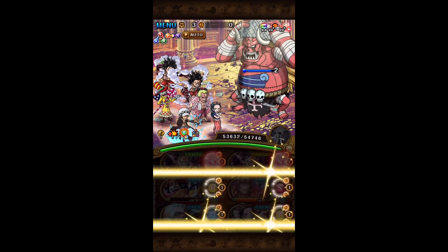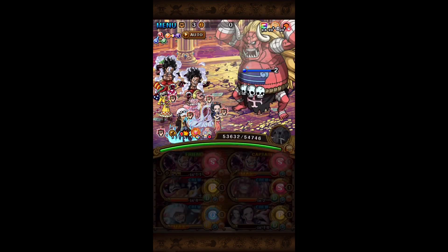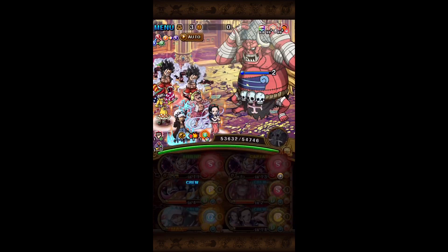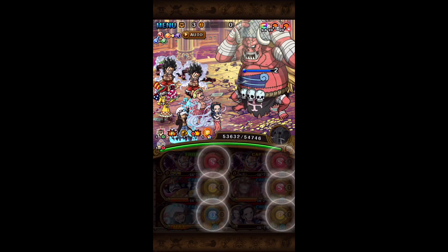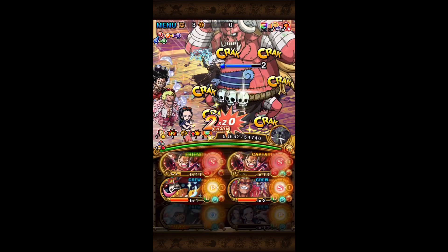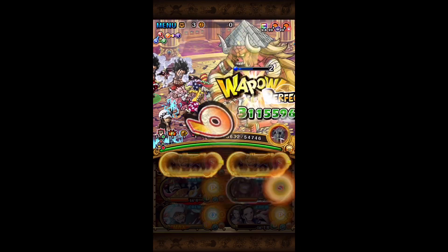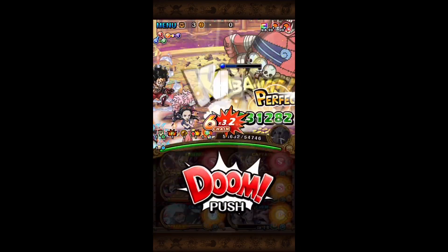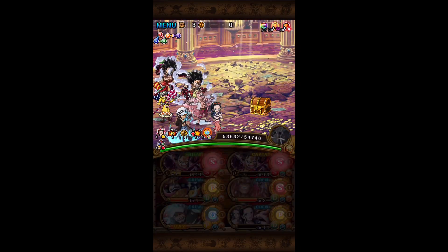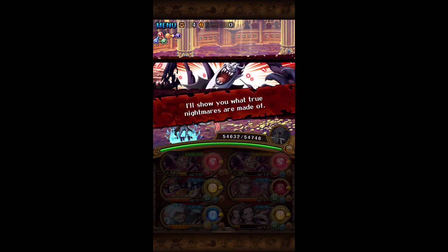If you try to hit from the weakest character to the strongest, Ores will die before you can hit with Dofi. The order I hit with my characters is Robin, Law, Luffy, Luffy, Para Sparrow, and Dofi last. This should guarantee you enough damage for Dofi's special to finish the final stage.